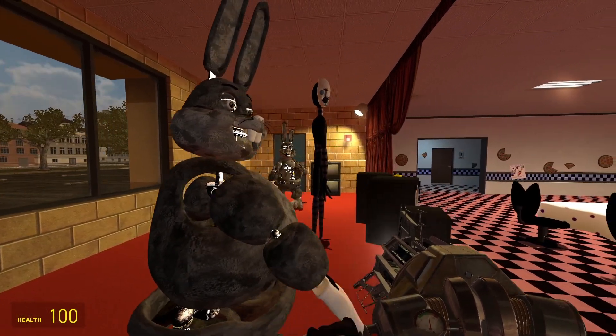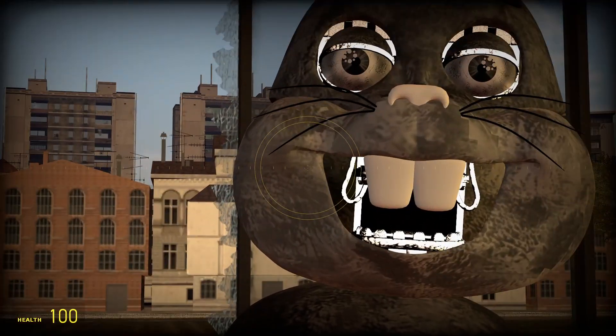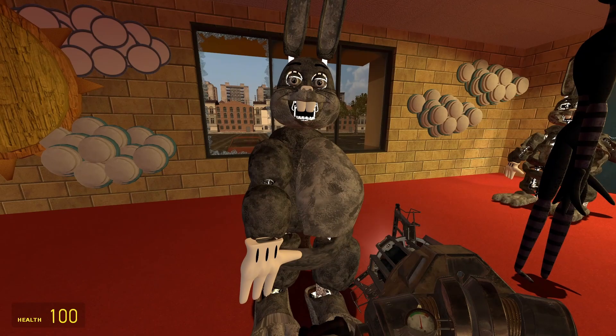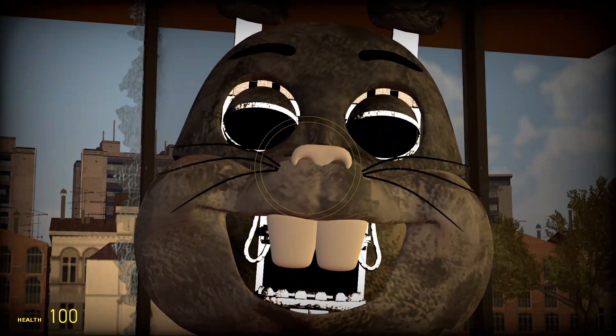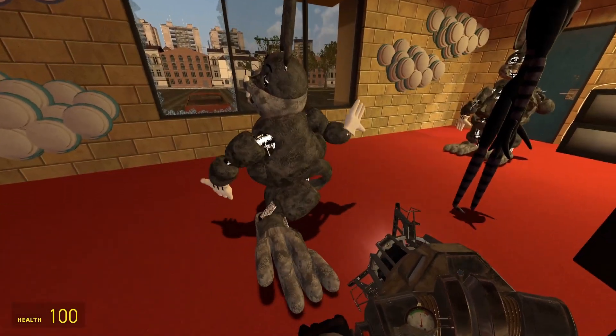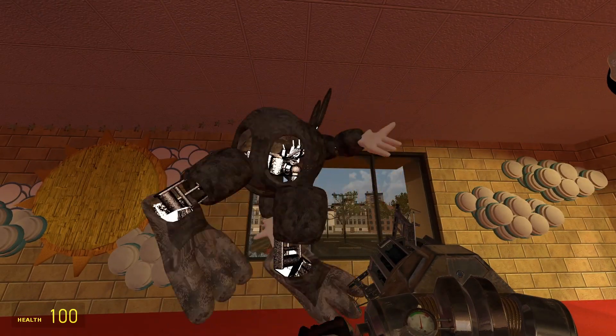But we gotta get to the legend of this entire FNAF video — Big Chungus. That's right everyone, Big Chungus is now an animatronic, and he has skins — including a black-eyed child version. Big Chungus is now an animatronic, guys.